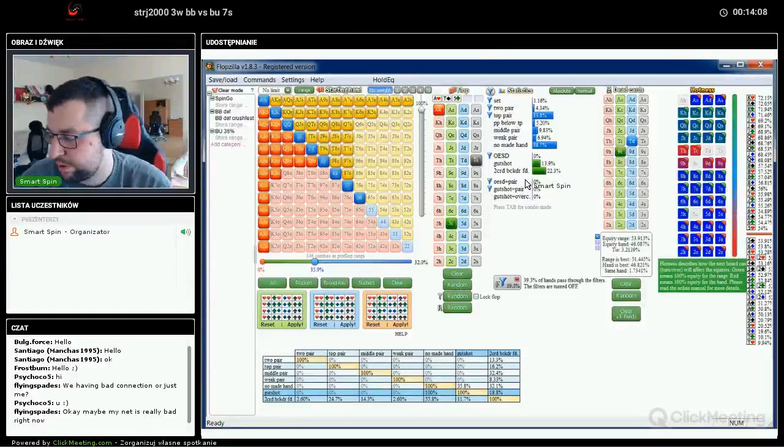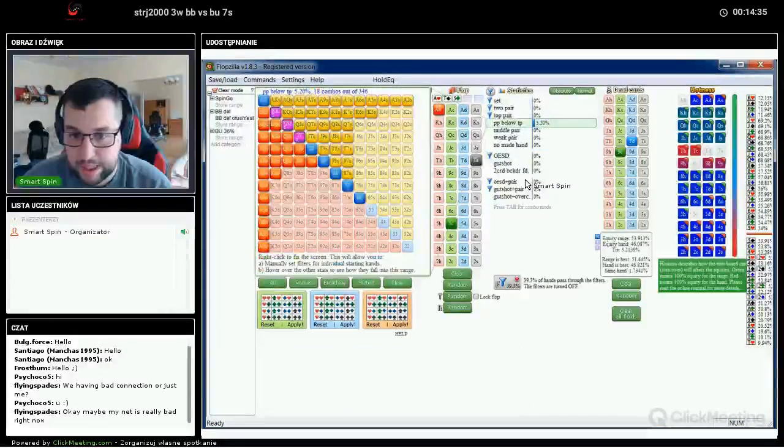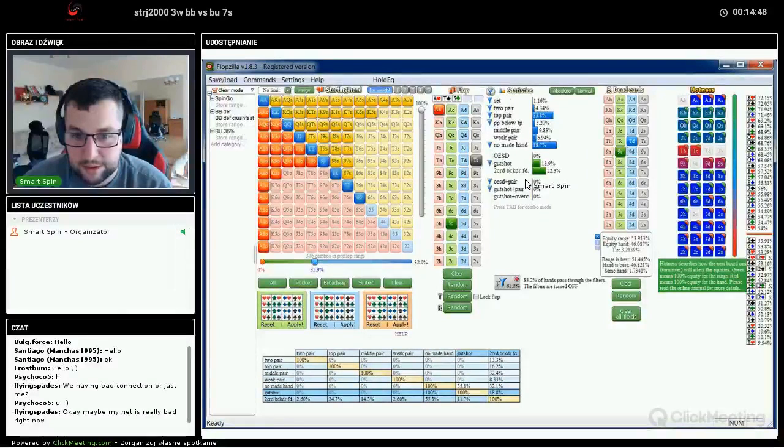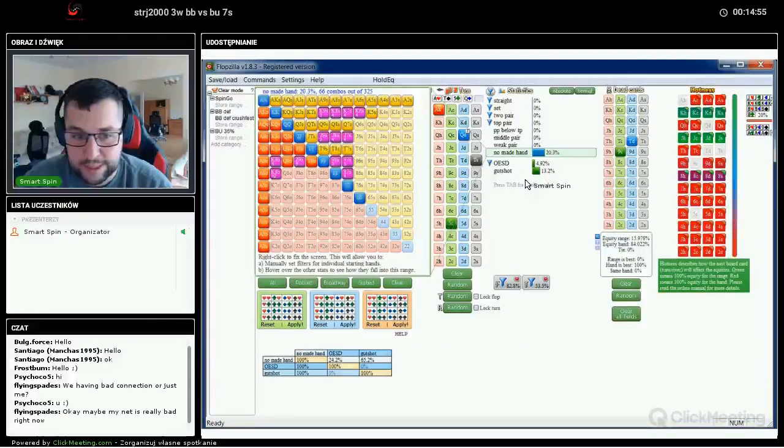So we should play big blind versus button super solid and most of the time just call on the flop, realize equity, and try to realize equity to the river. Hope that he won't barrel and will just fold on the turn. On bad cards, especially on the ace-x ball, many times he will have top pair, some pair below top pair, some no-made hands and gutshots. So we have really good equity on the flop, but when the turn is a card like queen, now he doesn't have so many no-made hands — like only 20%.